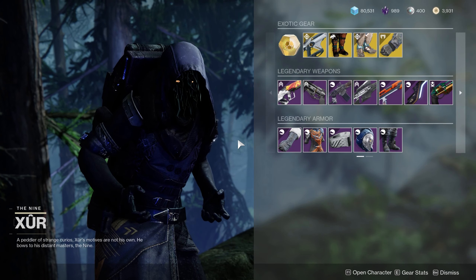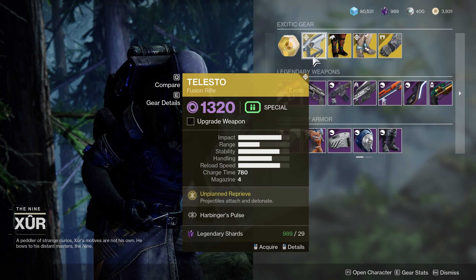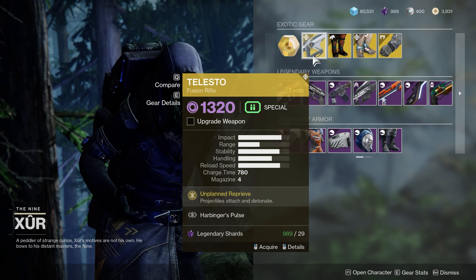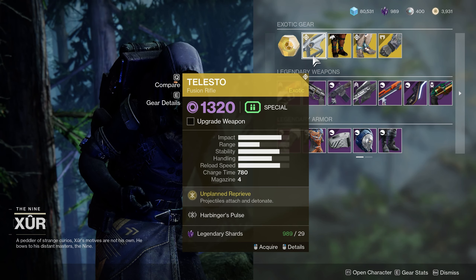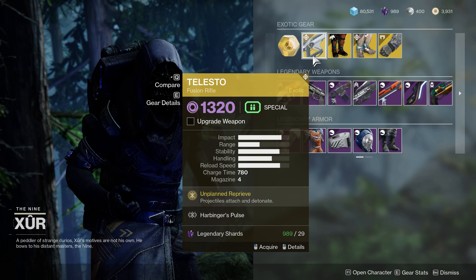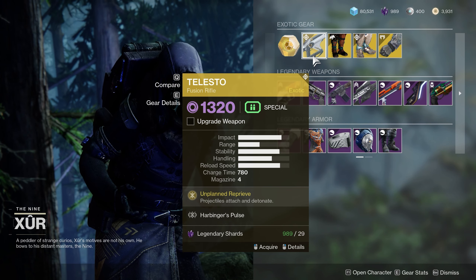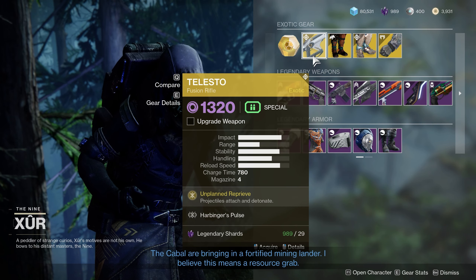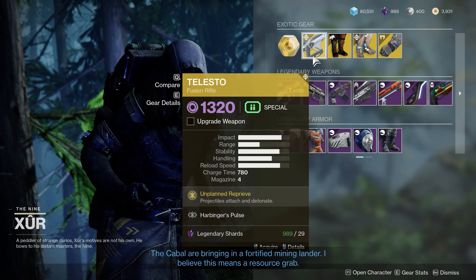The exotic weapon Xur is selling this week is Telesto. If you don't already have this, I highly recommend picking it up. It's definitely known for breaking the game in multiple ways over the course of Destiny's history. However, if you put all of that aside, it's still a really solid fusion rifle. I've had a lot of fun using this weapon in PvP over the course of Destiny 2, and it's always been a solid option in PvE as well.